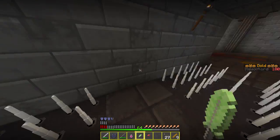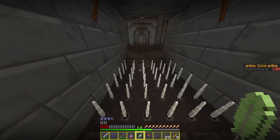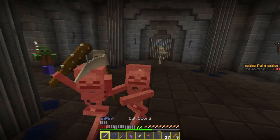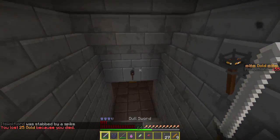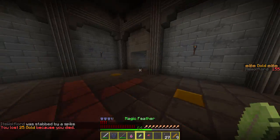Why did I just do that, that was dumb. No, I'm gonna die! I was trying to die back there but it didn't work — I lost 25 gold. Speedy feather... oh yeah, lure them over here and then just die from the spikes — that's great.